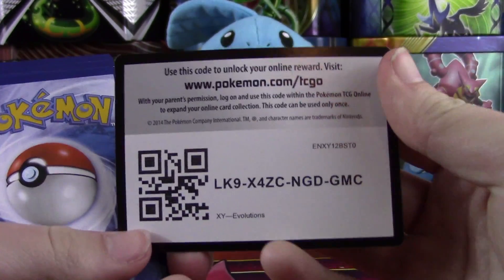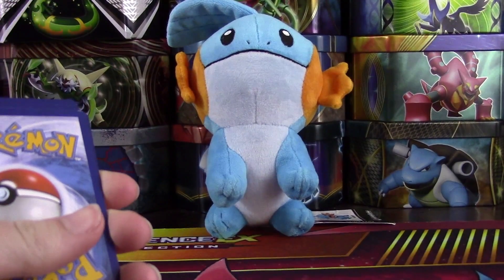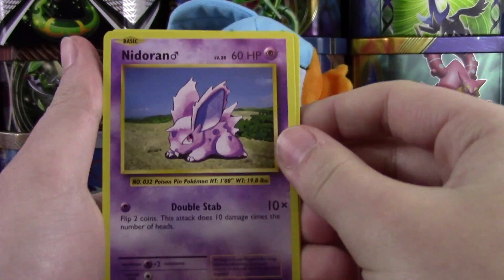Give you guys that code card, but I see a white code, which makes me really happy, which means we should definitely have at least a holo in here, which is awesome — which means it could be a Charizard holo. That would be really cool.